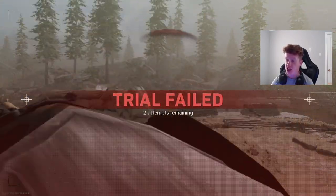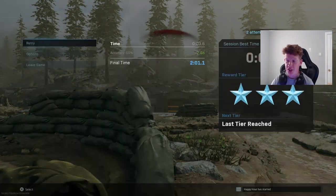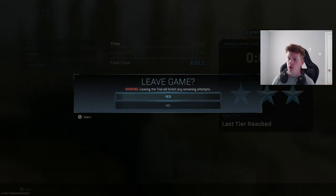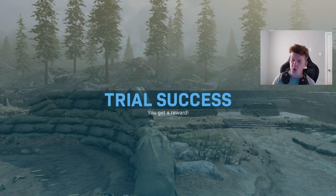The trial fails — you can see 'Trial Failed' on the screen. But then it gives me a reward: three stars. My final time is two minutes and one second, with accuracy giving minus 2.5 seconds. If I leave the game now — that's done and dusted — it registers as 'Trial Success' and you get a reward.